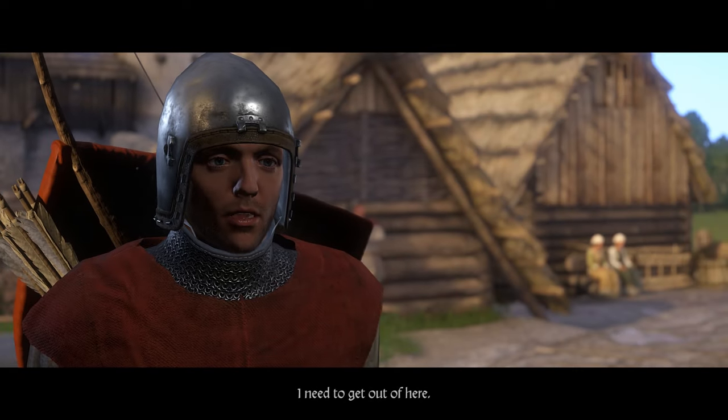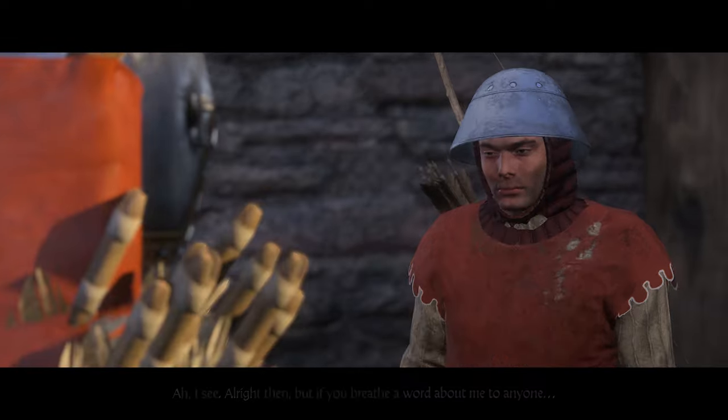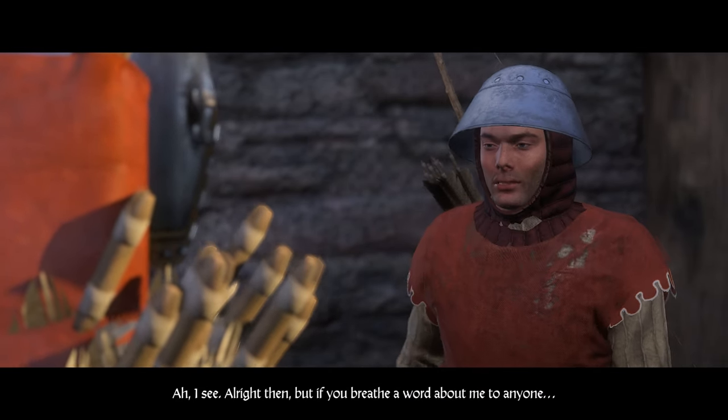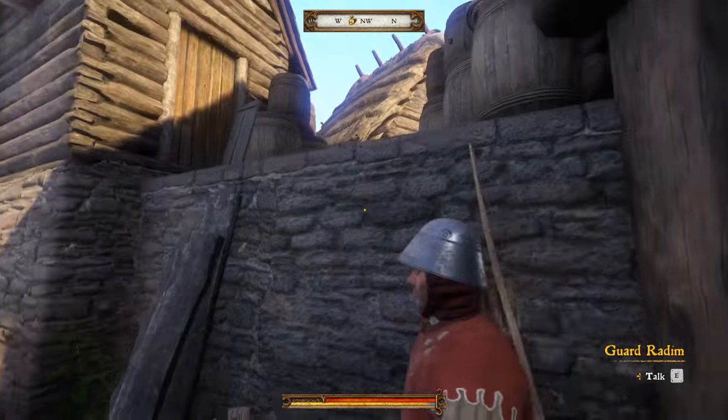Talk with them once again. 'I need to get out of here.' 'Then I'm afraid you're out a lot.' I see. Alright then. 'But if you breathe a word about me to anyone...' 'Hey! Open the gate!' And the gates will now be open.